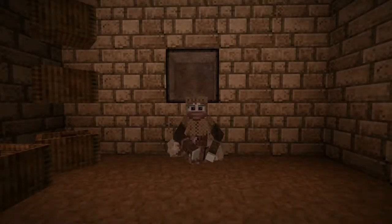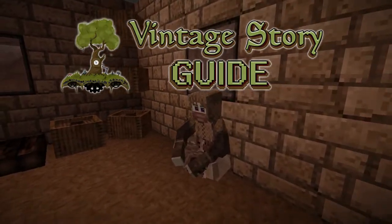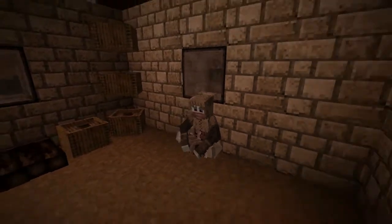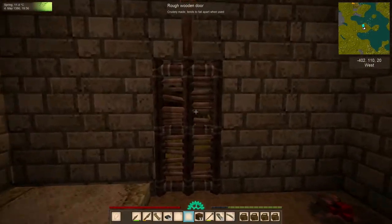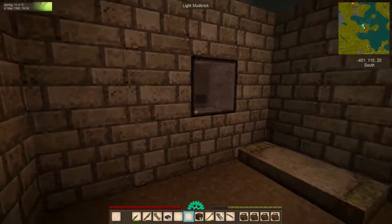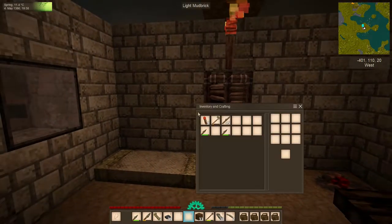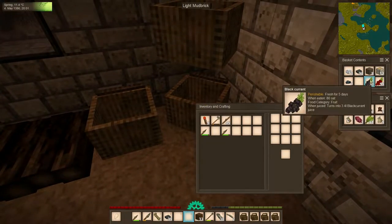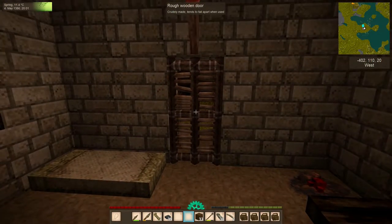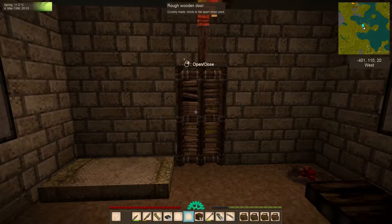Hello, everyone. My name is Corazar, and welcome back to the Vintage Story Guide, where I have been a busy boy. I spent the last day out in the field and got some berries so we wouldn't have to spend so much time this episode looking for food. I think I have them in a basket somewhere — there they are. And in the process, I found a couple things I wanted to show and explore with you guys.